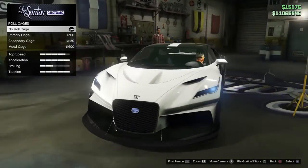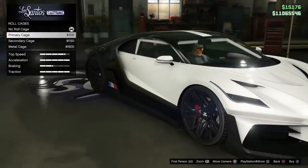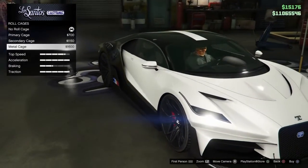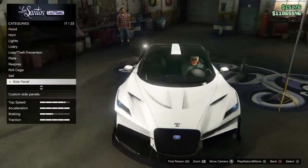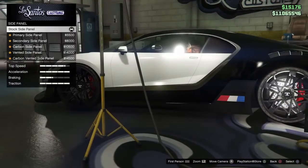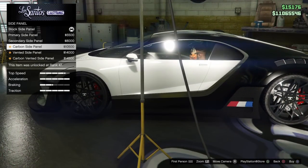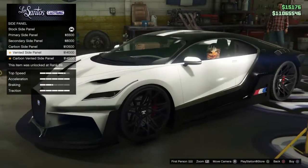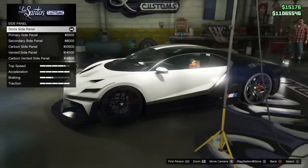For the roll cage — I don't know why you would add a roll cage to this one — we have primary cage, secondary, and metal cage. I'm going to add one. For the side panel, we have primary side panel, secondary, carbon, vented side panel, and carbon vented. I'm going to leave it stock for this one.